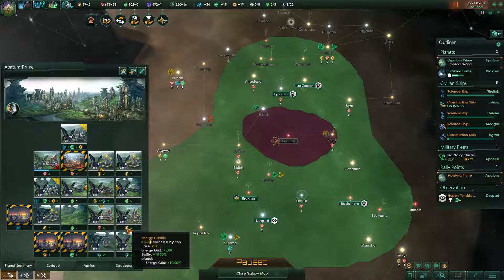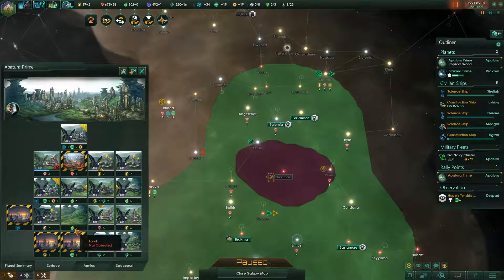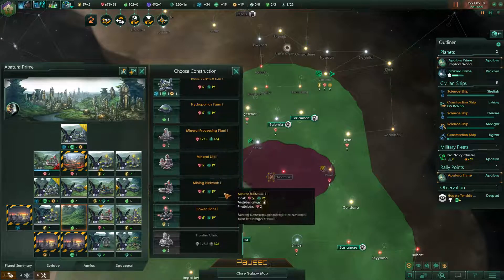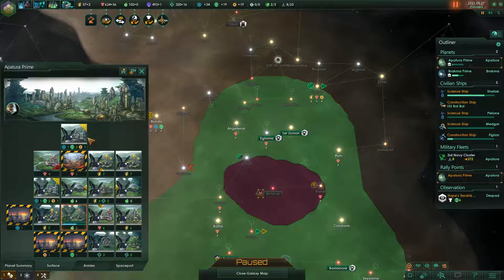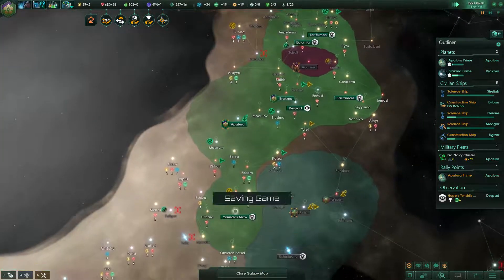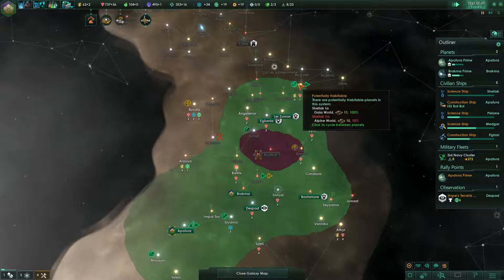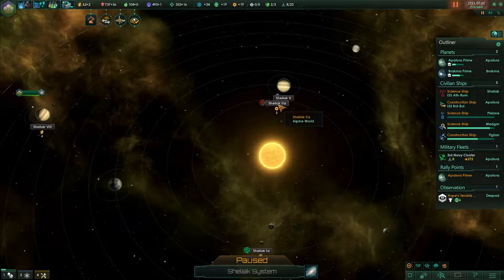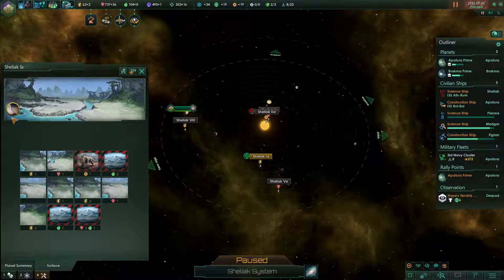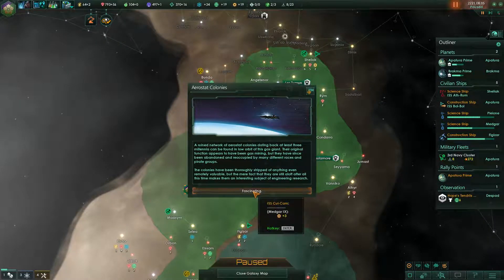I think we'll go for energy actually — we do have a very big planet with a food bonus. Let's vote to focus on the capital. Even without the thrifty trait and the 15% bonus that would be annoying. As soon as we get enough, I guess we will have to colonize this. As I mentioned in the previous episode, having an energy credits bonus will make it a perfect small planet to set up specifically for energy production.